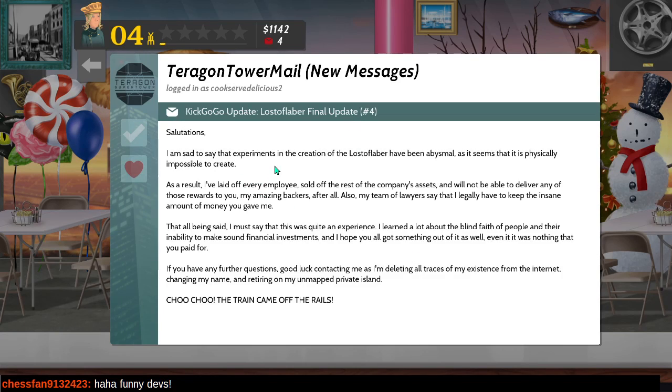Lost of Labor project update - experiments have been abysmal and it seems physically impossible to create. As a result, they've laid off every employee, sold off assets, and can't deliver any rewards. Lawyers say they legally have to keep all the money. They learned a lot about the blind faith of people and their inability to make sound financial investments. Deleting all traces from the internet, changing name, and retiring on a private island. They're making fun of KickGoGo - crowdfunding sites.